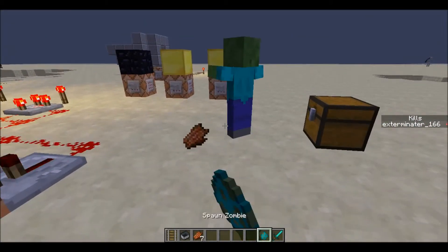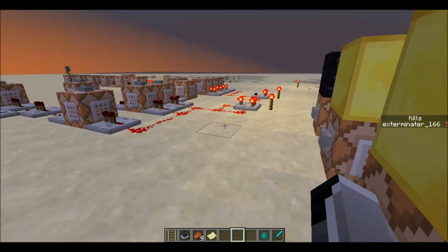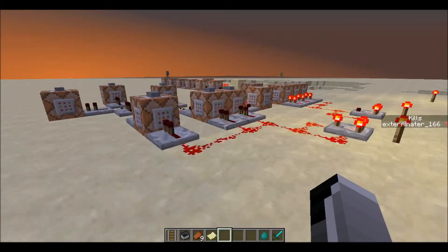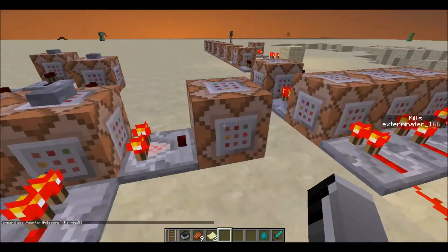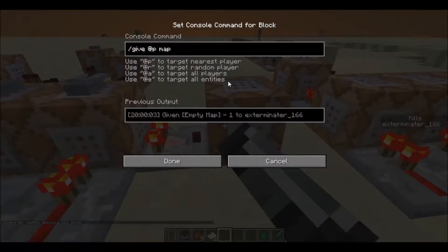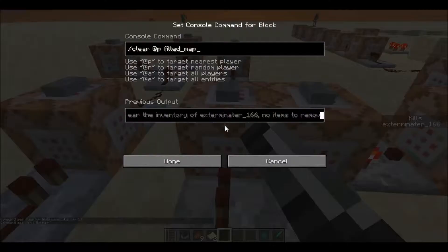Let's kill these. I had the clock turned off because it can cause lag. As you can see we get a map. How this works is it's constantly testing for a player with a kill score of at least five, so when you have five kills it gives you a map.